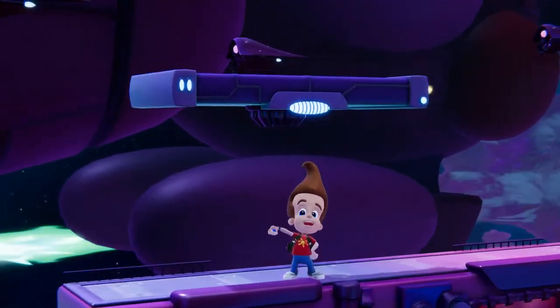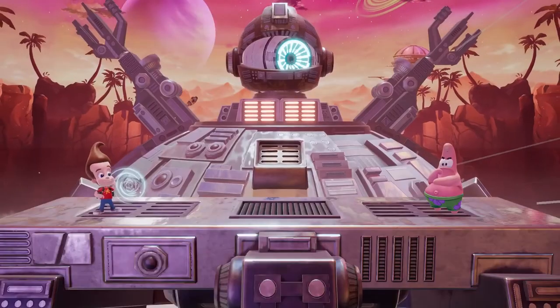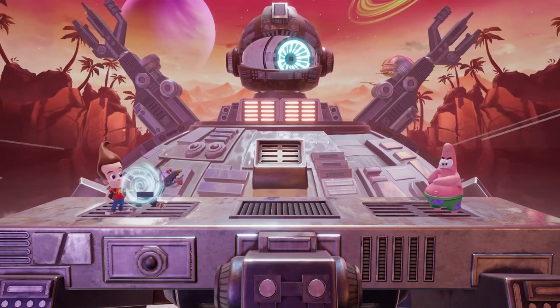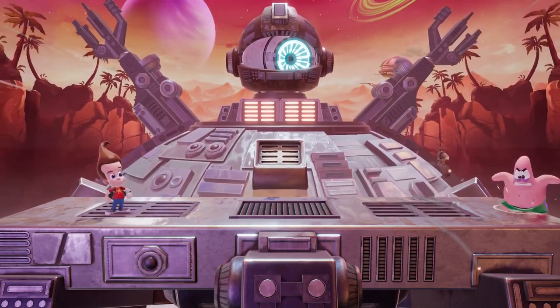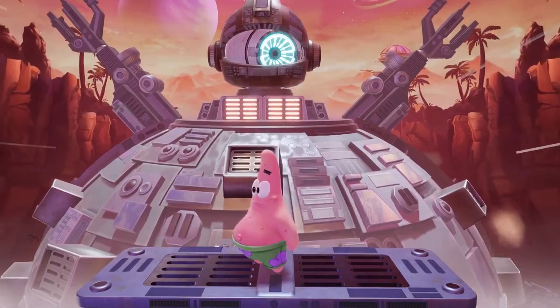Jimmy's most noteworthy invention is, of course, his beloved robot companion Goddard, who can be summoned with Down Special and, once active, can be controlled by again pressing Down Special. If you choose to let him keep running, he will explode on contact with the opponent. Goddard will be destroyed after taking a bit of damage, so try to keep him close.